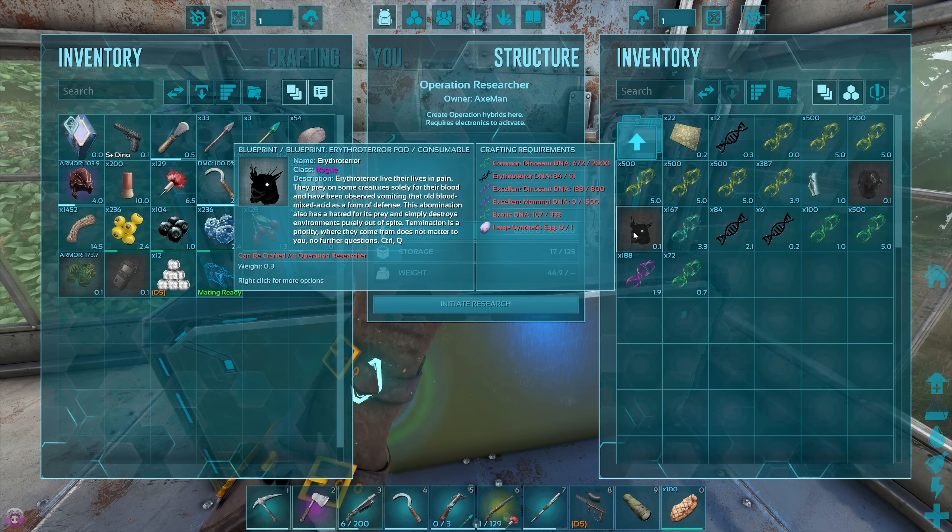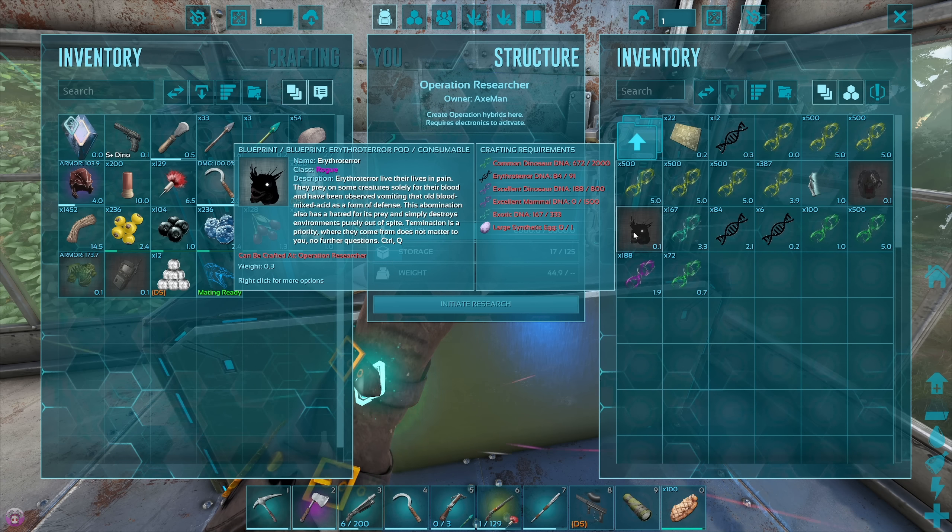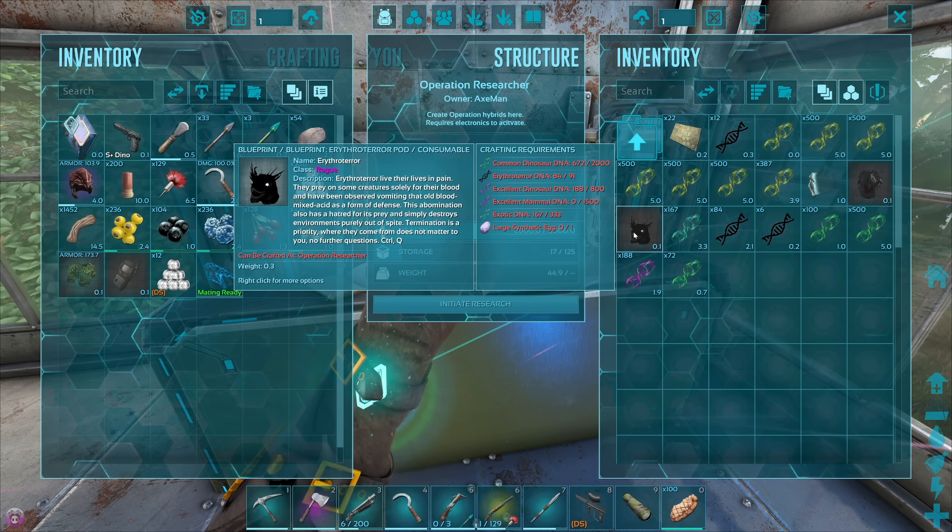We just need all the DNA and stuff, which is all fine. But the last one — it's in the snow. I've seen it. We're going to go hunt it, we're going to kill it, we're going to get the DNA, and we're going to make this dude.